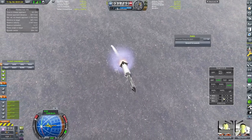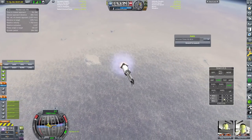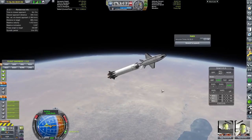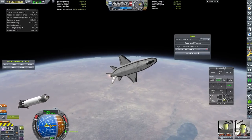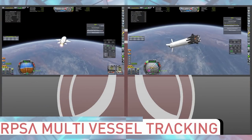This is an extended version of the Buzzard that I designed in the last episode, with a cargo bay and a slightly bigger space plane. The wings are slightly bigger and everything is bigger and better.